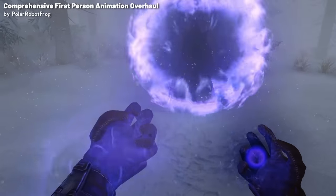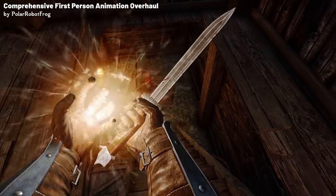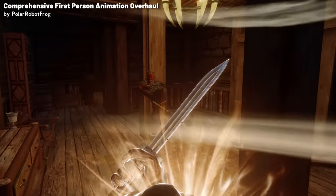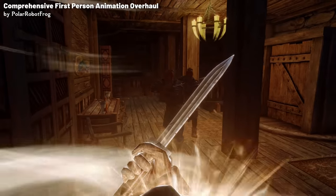Conjuration magic is cast as if you're raising the creature with your spell, and for healing spells you now bring them in close to your chest. The sheer variety this mod adds can't be found anywhere else on the Nexus, so it's definitely worth checking out.